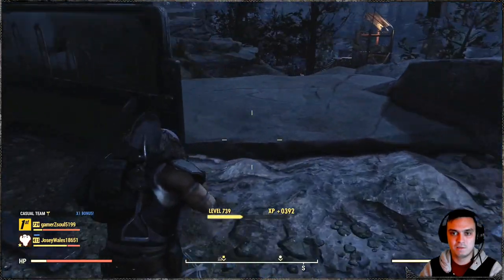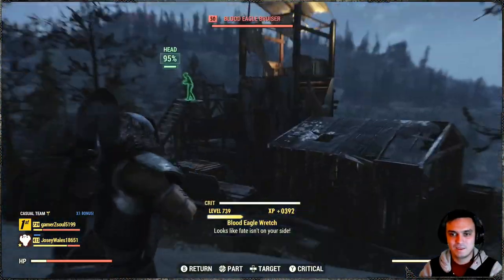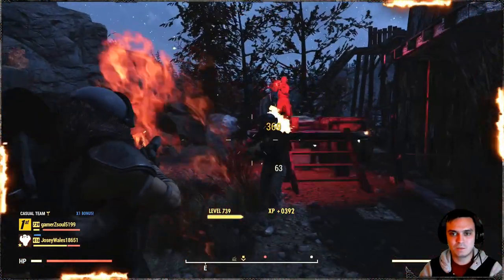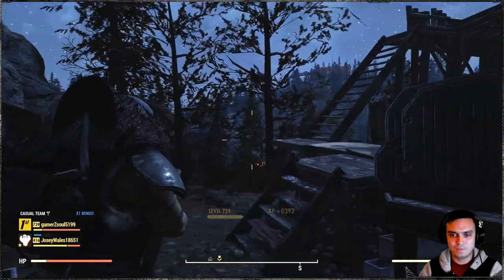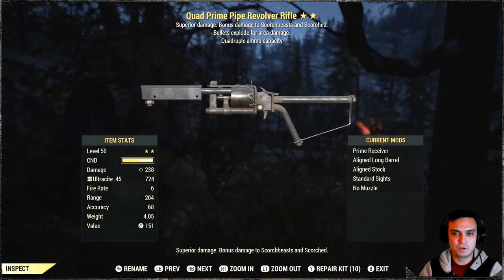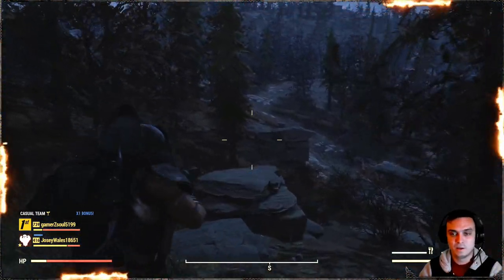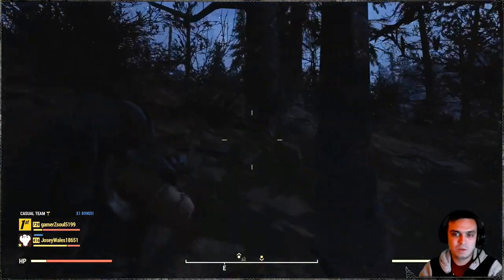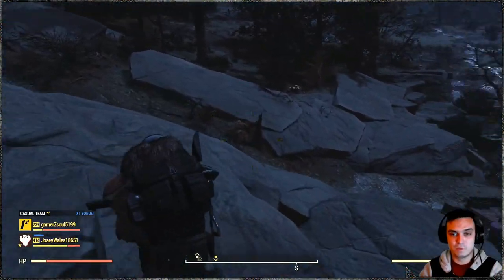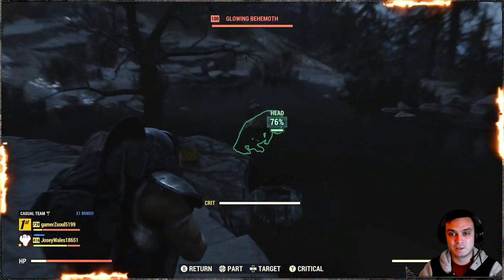Now that the adrenaline has kicked in, level 50 Blood Eagle guys are not a problem, although from far distance — not very good. Sometimes the server lag is just stupid. Basically, humans are definitely not a problem for this pistol. Now that the adrenaline has kicked in we have a damage of 238, and this damage can be increased even more if you increase your rifle and pistol perk cards. I have everything at one star — I find it convenient as a balance build so I can use whatever weapons I want.